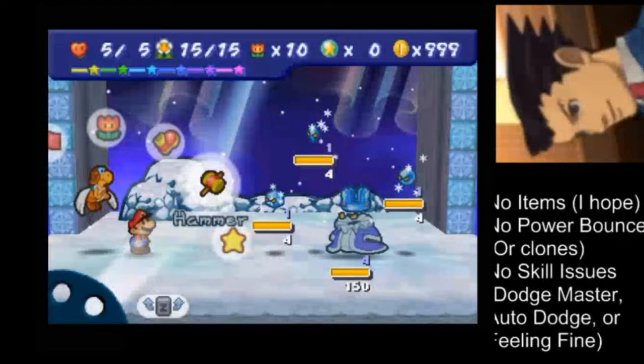I just realized my text is off slightly. Anyway, I'm not using Life Shrooms or any of the skill-issue badges — badges that make dodging easier — no Power Bounce, clones, that sort of thing. I'm still not doing those, even despite Badgestone plus Greedstone.